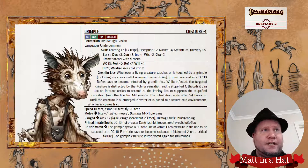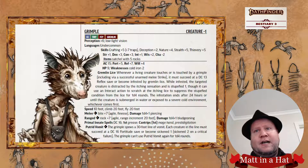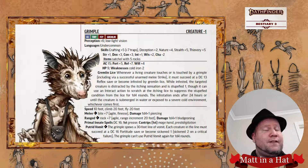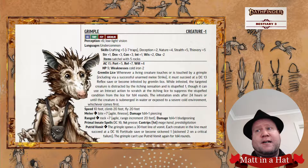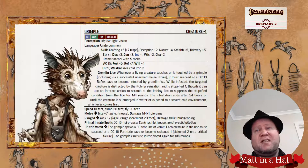On to their specific abilities. They have a passive ability called Gremlin Lice. Basically, whenever something is touched by the Grimple, they must succeed at a DC 13 reflex save — that's a moderate check — or be infested by lice, which itch and cause the stupefied 1 condition. The stupefied condition does impede some spellcasters, and it's really awkward. You can spend an action to scratch and stop the stupefied condition, but it's pretty nasty.